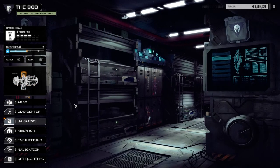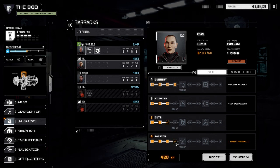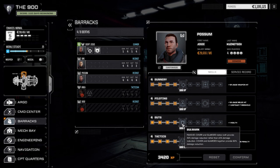Let's go to the barracks real quick. The one thing I noticed about my playstyle is that we're going to take this gunnery skill for Owl. She's going to be a long range boat. Not really sure yet. Possum — I haven't decided yet. Probably going to need Bulwark on him if he's going to be a missile boat, but we'll wait and find out soon enough.